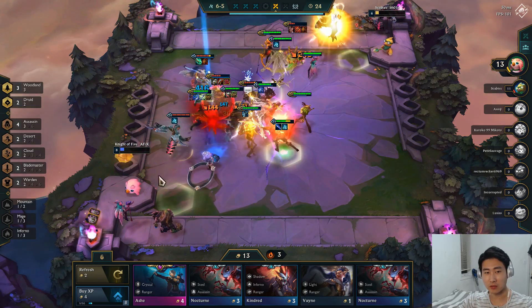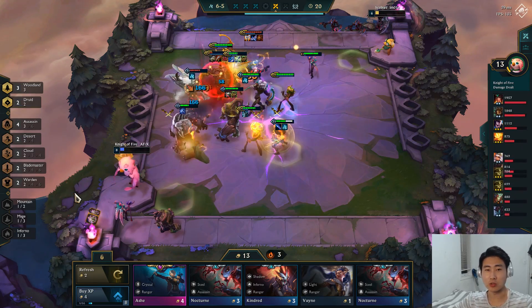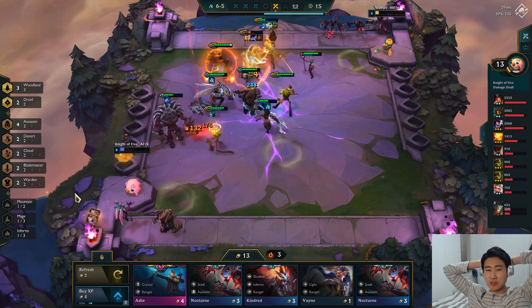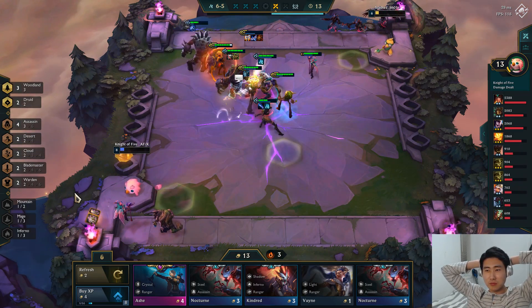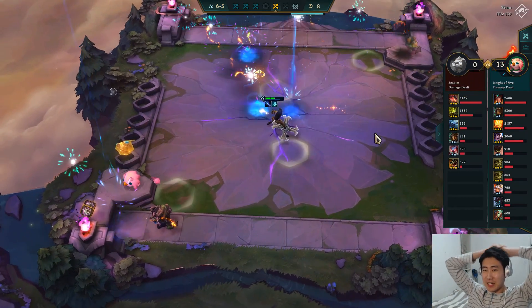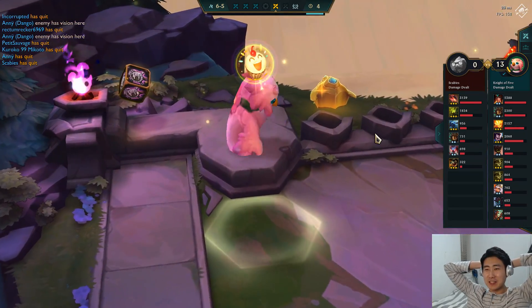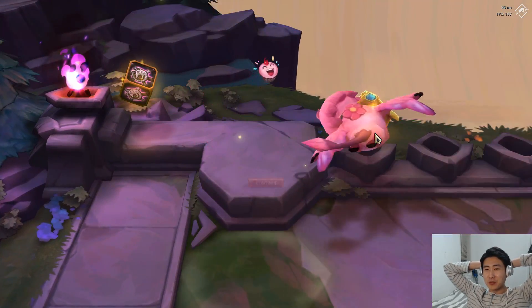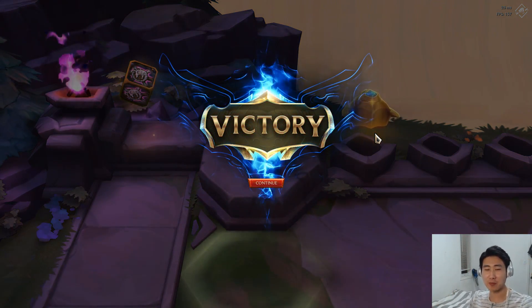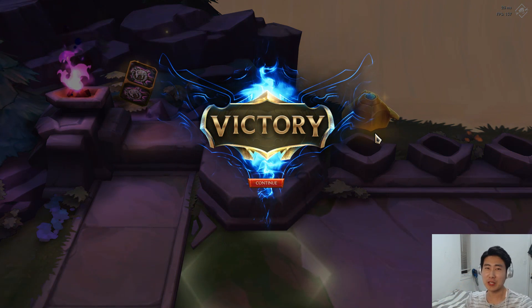I'm gonna give this to Malphite. I didn't even use my Large Rod this game — I don't even need to, we're gonna win anyways. He had four three-stars and stayed at level six the whole game. He did pretty well with what he had, but there you go guys — power of three-star Yasuo is pretty damn strong. I hope you guys enjoyed this video and as always I'll see you guys on the next one.